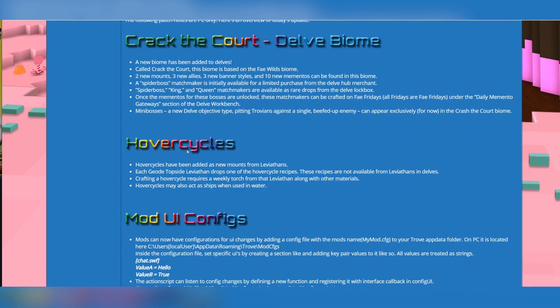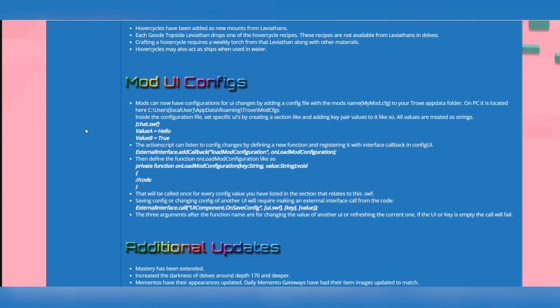Hover cycles have been added as new mounts from leviaths. Each geo topside leviathan drops one of the hover cycle recipes. These recipes are not available from leviathans in delves. Crafting a hover cycle requires a weekly torch from that leviathan along with other materials. Hover cycles may also act as ships when used in water. I don't think I'm gonna get my hands on these anytime soon.